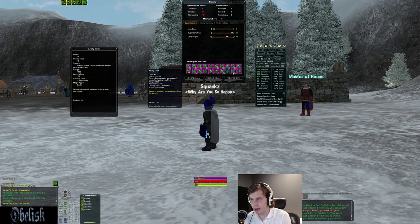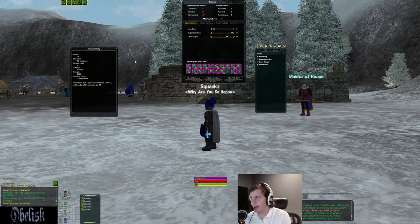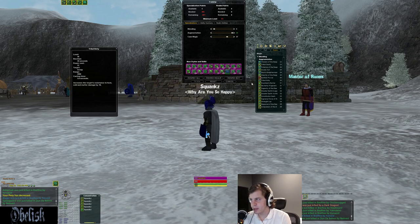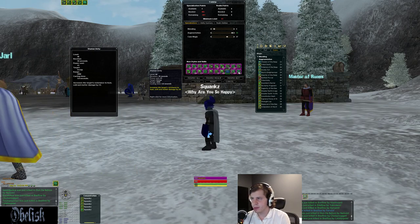Next spell is an AE acuity shear, nothing huge. At 40 AUG, very importantly, you get your resist to heat, matter, and cold — it's your 24% resist group chant. This is very important. If you go 39 AUG, like a solo or damage-oriented shaman, you'll lose this and be using the 18% resist, which is still okay, but if you're in a group I think the 24% is probably necessary.